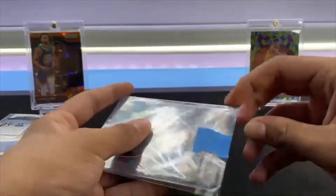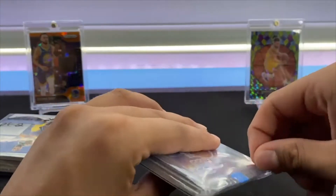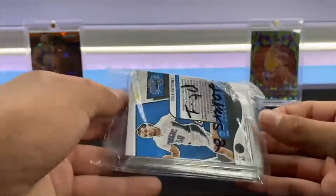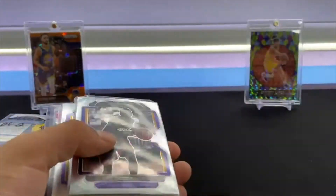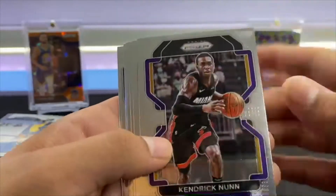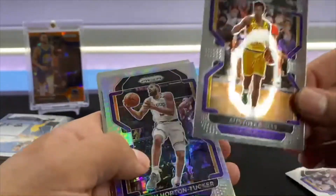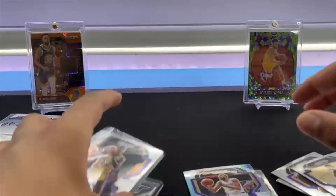Let's get into the exciting part. Starting off with part one — pretty well packaged, which is always good to see. This is my first time in a Pacman break, pretty expensive spot as well. Looks like we got a quality Revolution. So this looks like all base: got a hyper, Kendrick Nunn, weak monk, some base, Austin Reeves rookie, a hyper, some more base — nothing crazy so far.